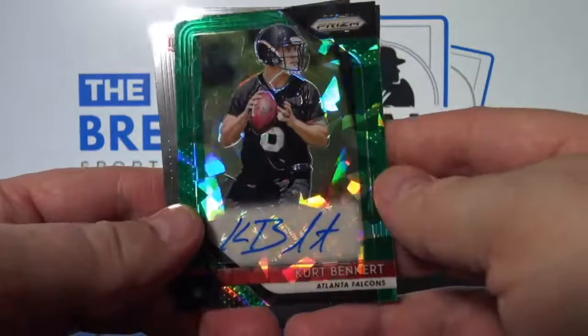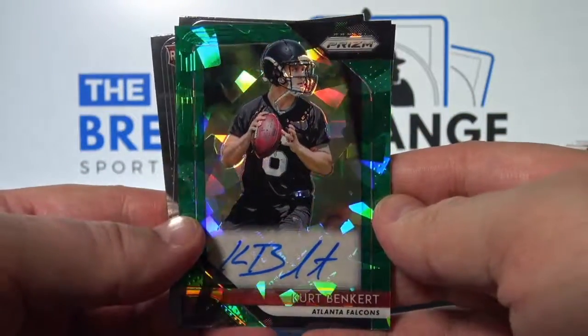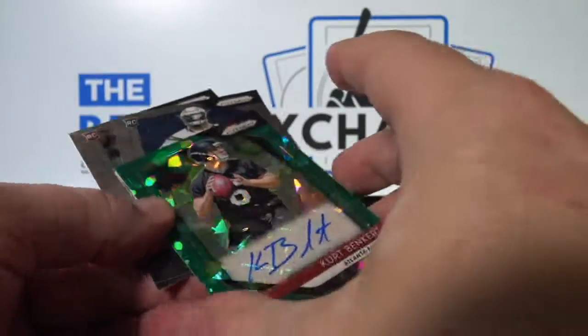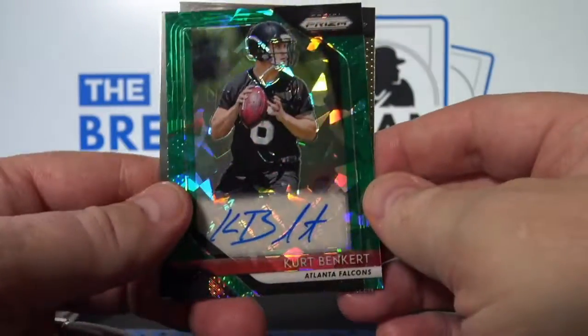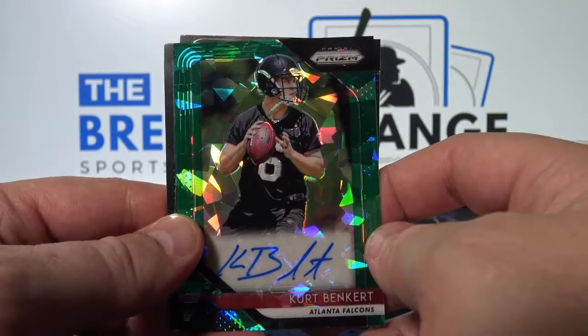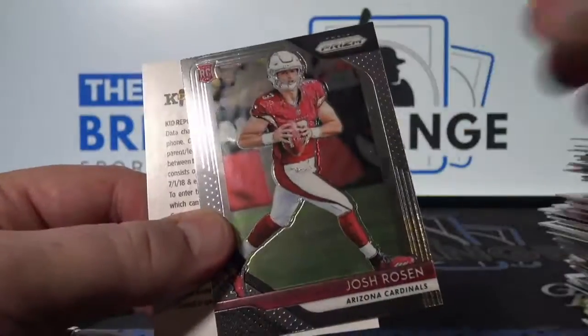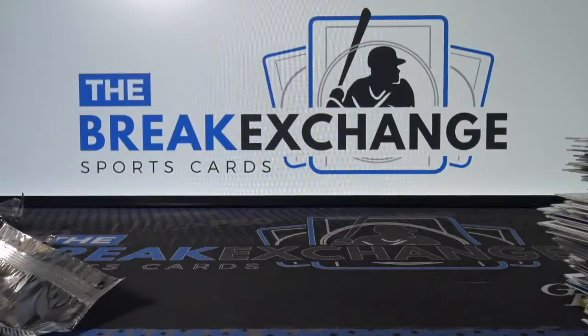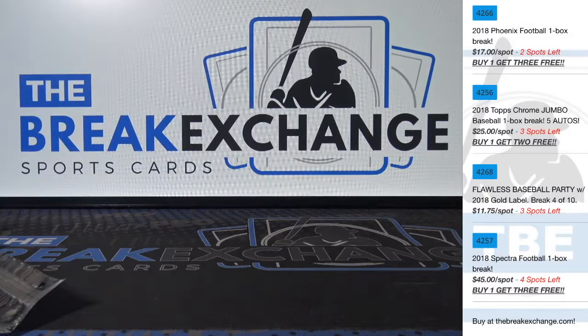Ben Kurtley green Prism parallel auto to 75. Falcons. Daryl M.E. Rosen rookie. All right — there. I can still get XR, I believe. I think it might have gone up a little bit, but that's it.